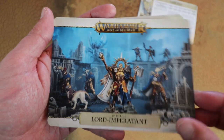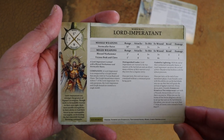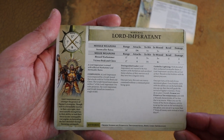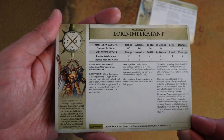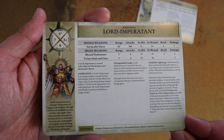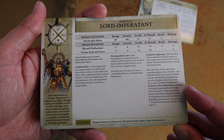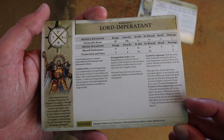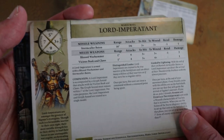Next we've got the Lord Imperitant - the new guy from the animated trailer. He's got an 18-inch range baton with d6 attacks, 3+ to hit, 3+ to wound, -1 rend, 1 damage. His Warhammer does 4 attacks, 3s and 3s, -1 rend, 2 damage. Then he's got his Griff Hound fighting alongside him - treated as a single model so you can't take out the Griff Hound separately. Once per turn he can issue a command without spending a command point. At the end of your movement phase he can guide the arrival of Sigmar's Warriors, letting units come down within 7 inches of the enemy rather than 9, making those charges easier.